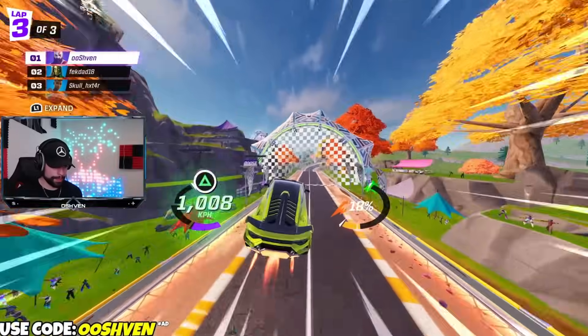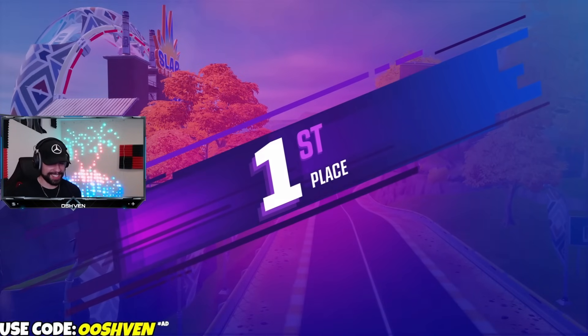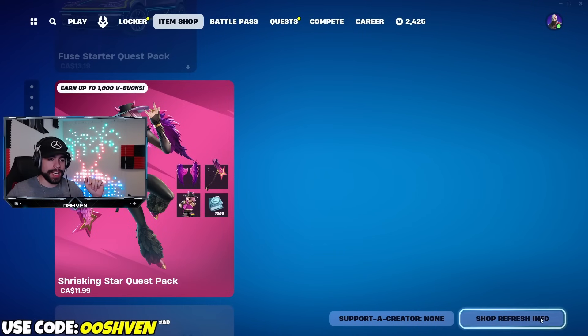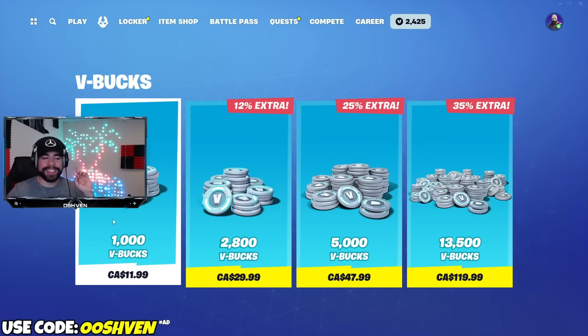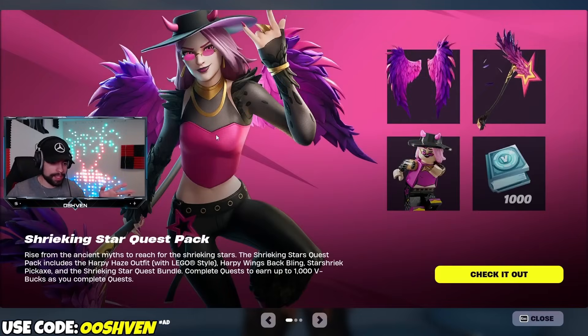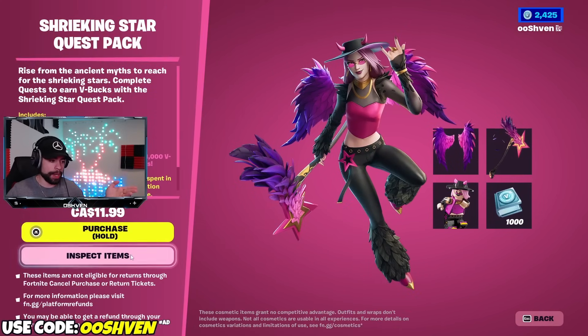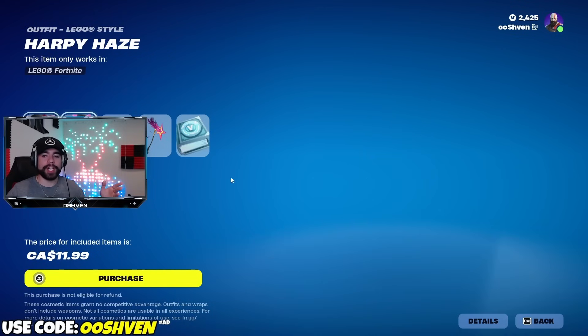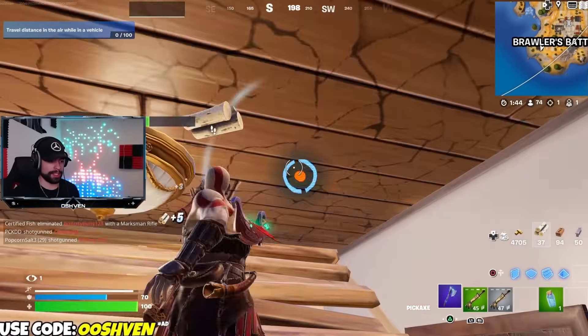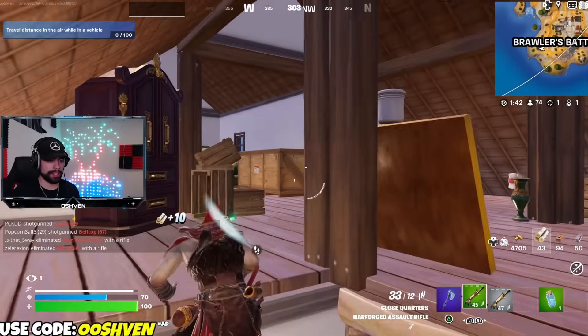If you head over to your news tab, you can see the brand new pack and inspect it. This pack will allow you to earn 1,000 V-Bucks as a bonus pretty much for free, because the pack is $11.99 — the same price as 1,000 V-Bucks. So pretty much, you're purchasing the 1,000 V-Bucks but getting yourself a free skin bundle with this, depending on how you look at it. You do have to do some quests to unlock the V-Bucks, but this is definitely a deal, so make sure you check it out.